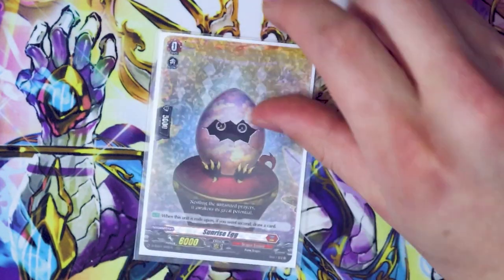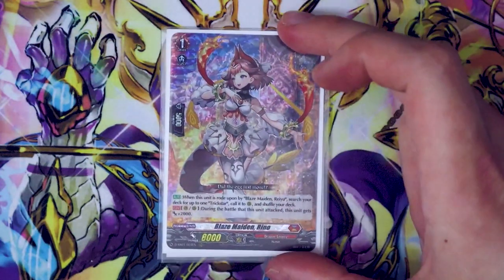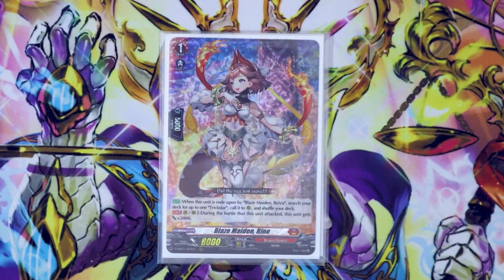Our starter is still going to be Sunrise Egg because aesthetic, and it's the one that came in the start deck. Grade 1, this is for the ride deck. Still sticking with Reno — it searches out Trickstar when you ride Ryu on top of it, and it gets an extra 2k when it attacks.